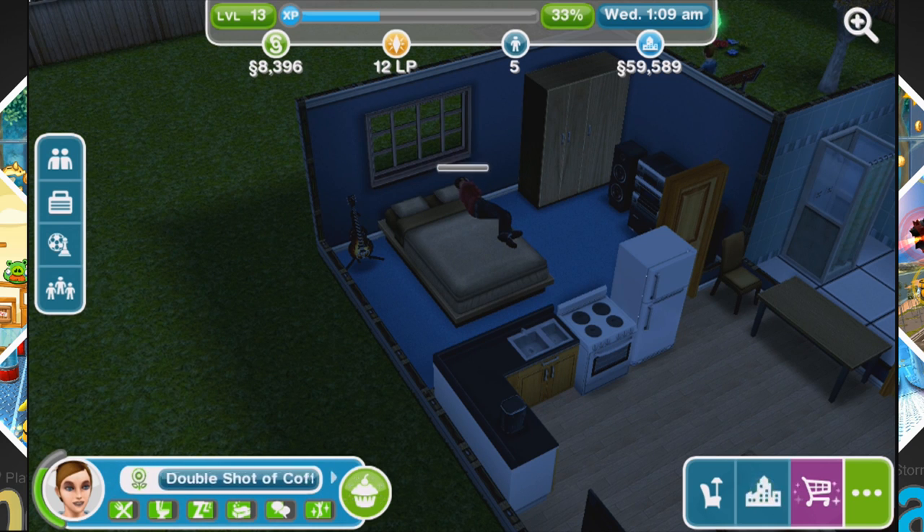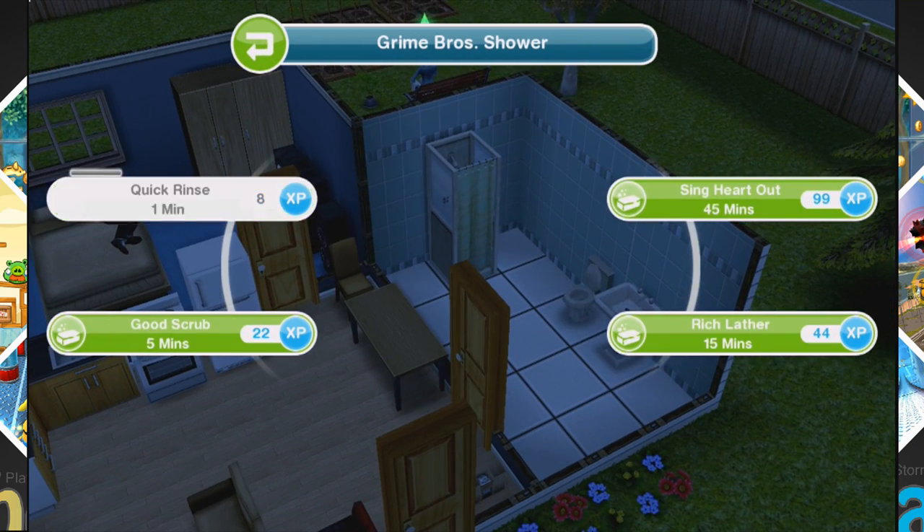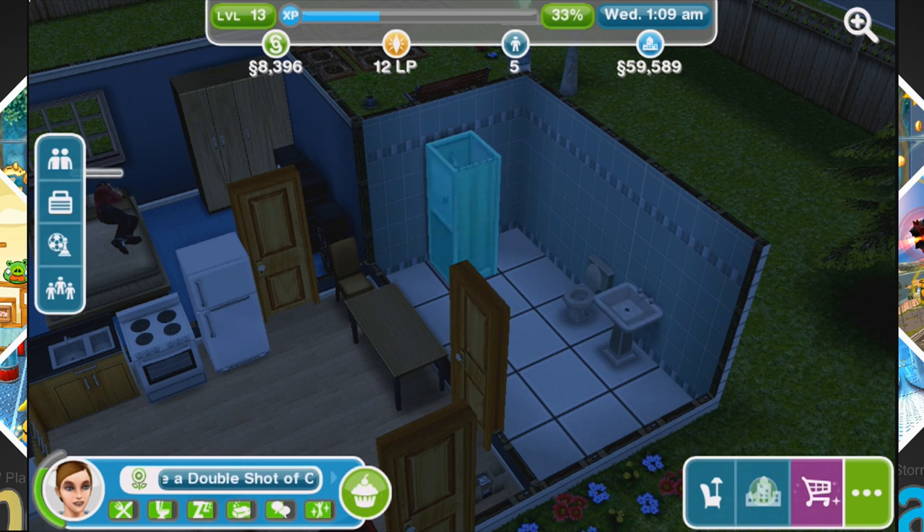One tip I was reading about: if your Sims aren't keeping up — they're sleepy or that bar isn't full — a fast way to fix that is to buy a coffee maker or espresso machine, just like in the old Sim games, to give them a caffeine boost. Another tip: you can send your Sim for a one-minute shower, but I've also read that having them rinse their hands in the sink is very fast. You don't get the same XP, but if you just need to quickly cleanse your Sim so they're not complaining about being dirty, that's a great way to do it.